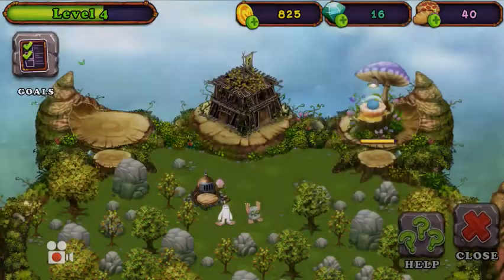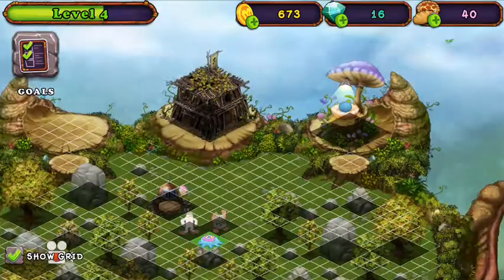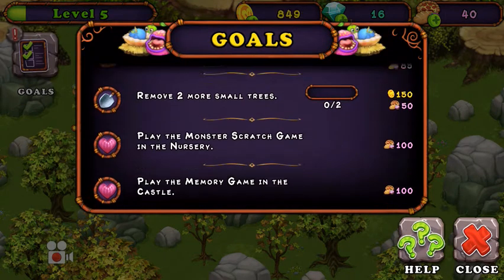Remove two small trees now. My Toe Jammer is ready. There we go — level 5!